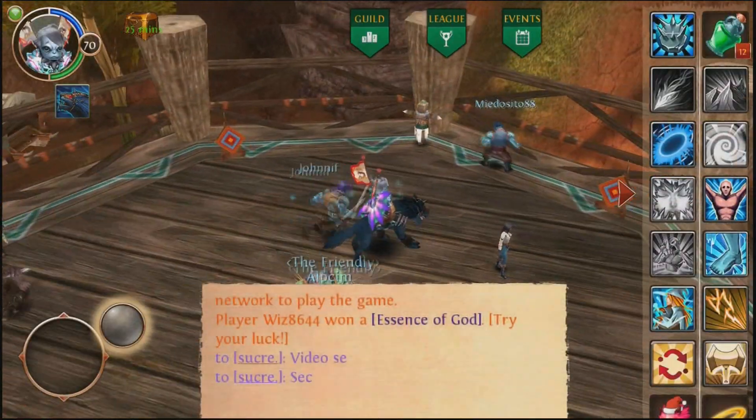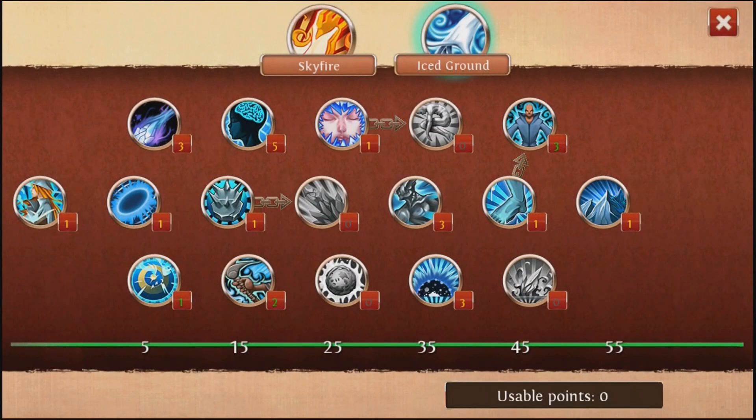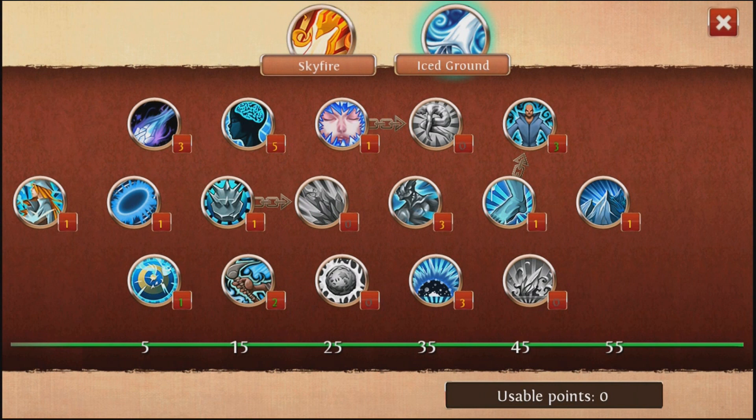Alright, there we go. I'll just show you what it is basically. This is the Ice Tree, this is the Fire Tree. The Fire Tree is basically getting up to Silence, because that's really, really good — it's probably one of the best spells a mage has. And also for this, you want to get Meteor. That's the whole premise behind it.